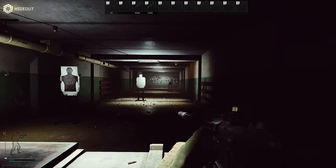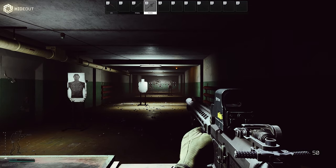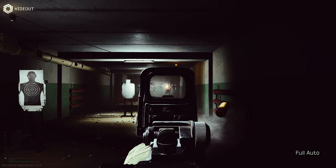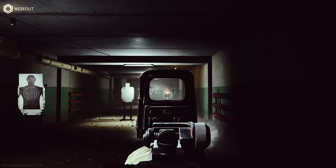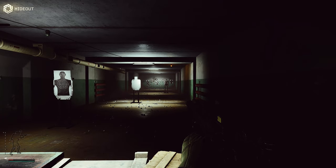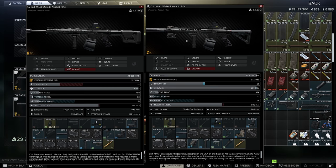Pretty easy. Now let's compare with the balanced version — also 60 rounds with recoil control. As you can see, there's a little more jumpiness in the gun. Comparing the stats: 27 ergo and 29 recoil with the 20-inch version, versus 50 ergo and 37 recoil with the balanced version, which is great for CQB compared to longer-range situations.